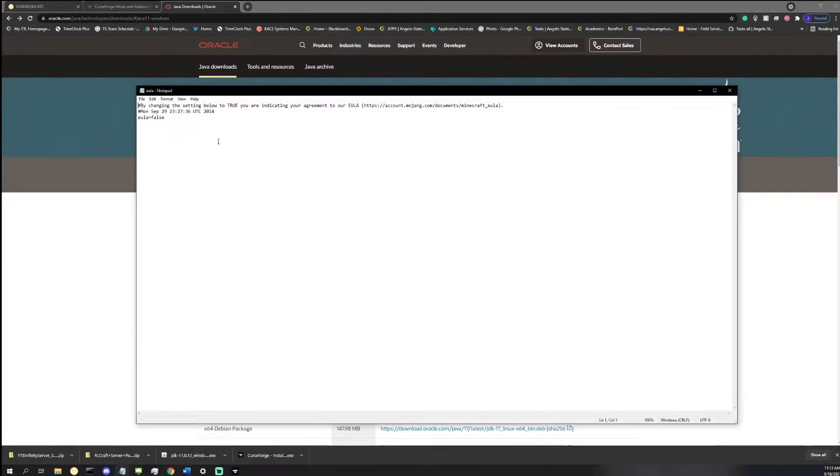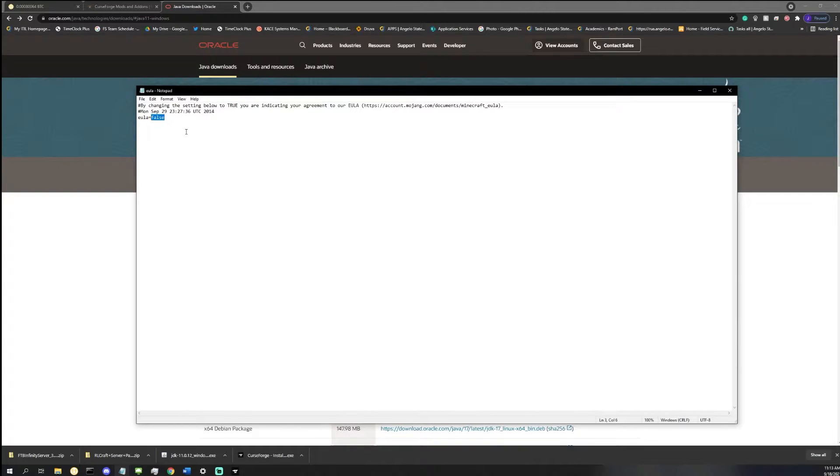Go ahead and extract all of these files into your folder and then double-click the startserver.bat. Now this, like usual, downloads the licensing agreement. Double-click the licensing agreement, change the false to true and save it — and then you're literally done. That is all you have to do to set up a modded Minecraft server. Double-click startserver again and you're good to go; your Minecraft server will start.